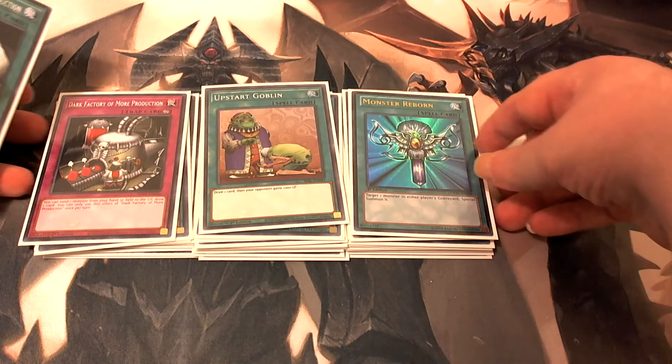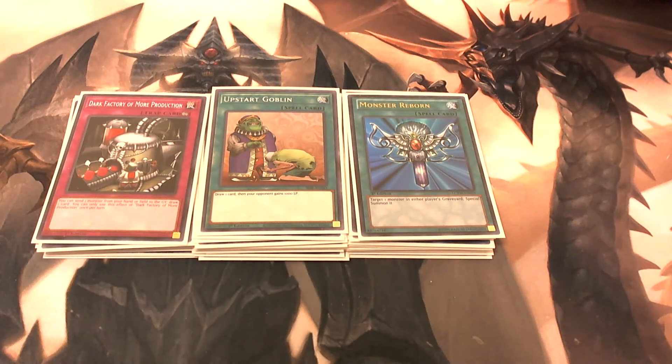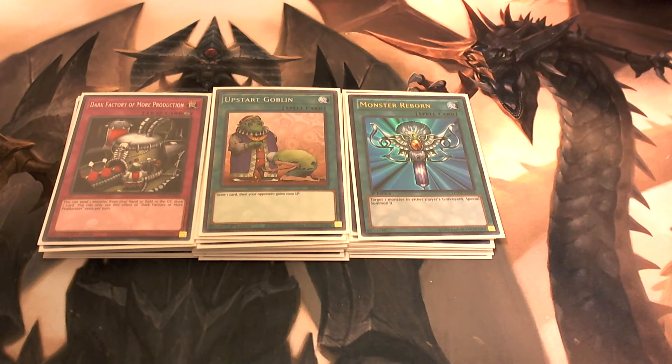Monster Reborn — simple, you know what it does. Upstart Goblin — draw one card, give your opponent a thousand life points. And Dark Factory of Mass Production is a permanent trap that says you can send one monster from your hand or field to the graveyard to draw one card, so it's another way to help thin through your deck.